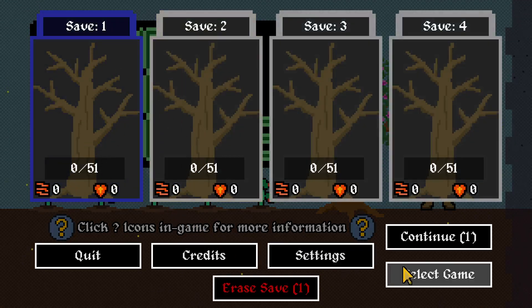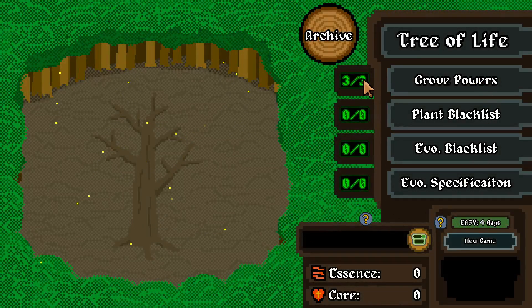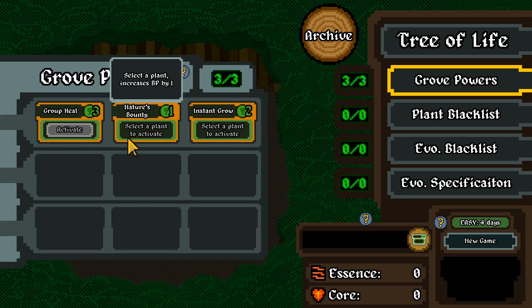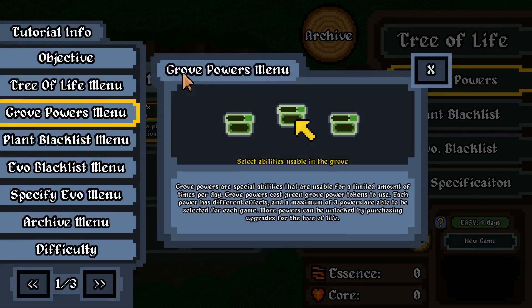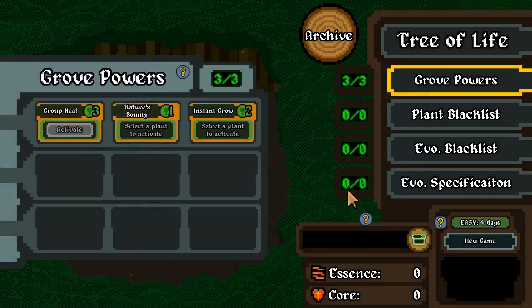Select game. I'm just going to click on continue. So there's a tree of life - Grove Powers. Heal all Guardians for 40% of max HP. Grove powers are special abilities usable a limited number of times per day, costing green growth power tokens. Each power has different effects and a maximum of three powers can be selected per game. More powers can be unlocked by purchasing upgrades for the tree of life. I'm just going to start a new game.